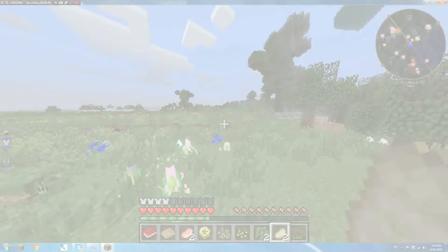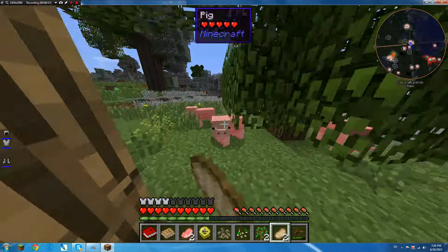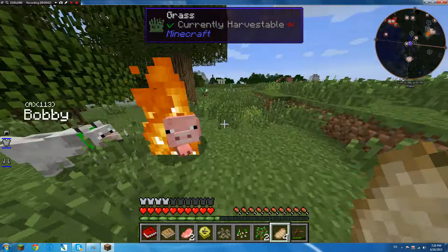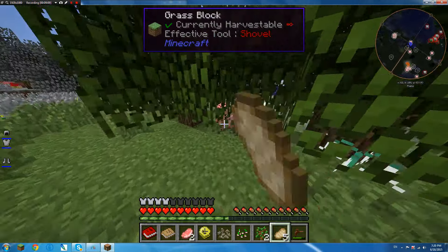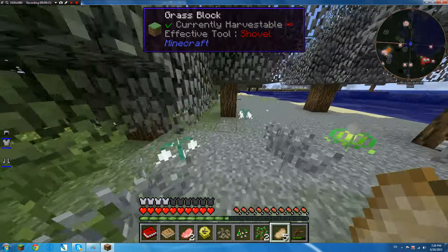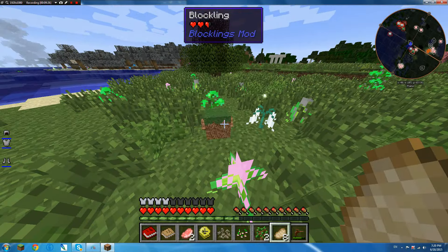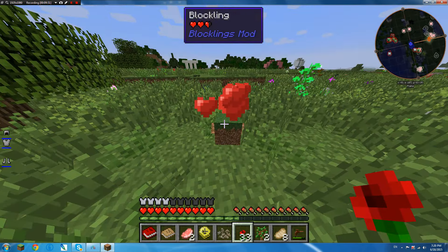I'm gonna make this guy sit down so he doesn't attack, and we'll get some food. Too powerful but good. Get pig fat — we do need that. He just got wrecked. There we go, we got a bit of food. Make you stand up again. Oh we have another friend — we should tame him! Let's get another one — we'll have two.